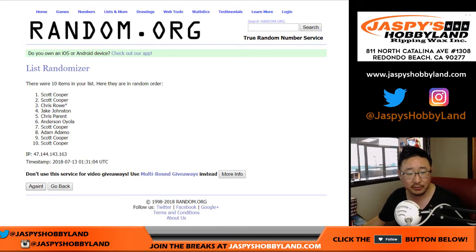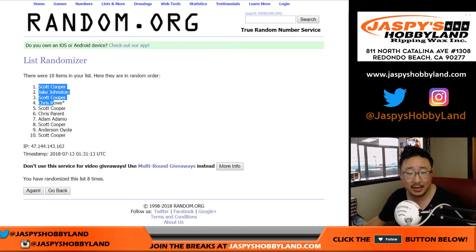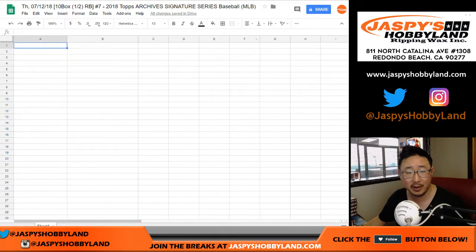Names first — randomizing 8 times. After 8 times, we've got Coop down at the top. Is Coop here? Coop, are you here, or has he flown the coop?